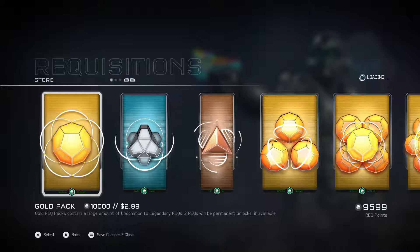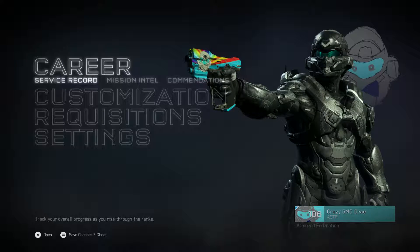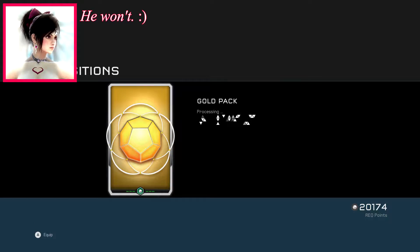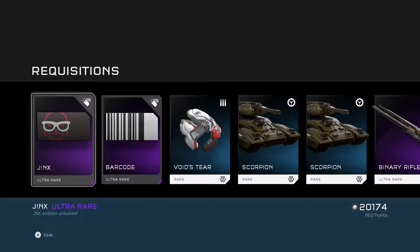I'm gonna go ahead and sell a couple things, and hopefully I can get those two items. I'll be back. Hey, I'm back. I just sold countless items and I now have 30,000 rank points. We're gonna open three more gold packs and try to finish off the rest of this stuff. I completely forgot I still have emblems to unlock.